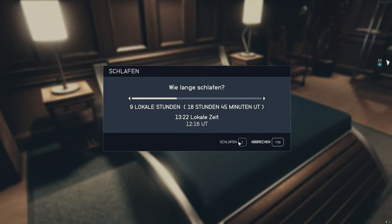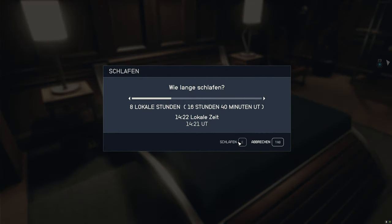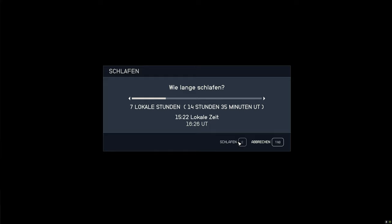Tip number nineteen: sleep bonus. In Starfield there is an XP bonus for sleeping well. A complete sleep cycle grants you an XP bonus for twenty-four hours of play — an absolute must. In addition, with enough sleep you heal without food or medicine, and only diseases need to be treated additionally.